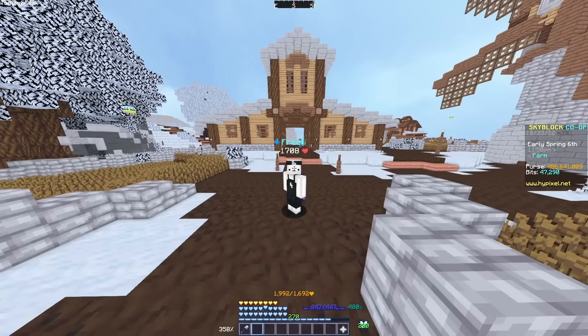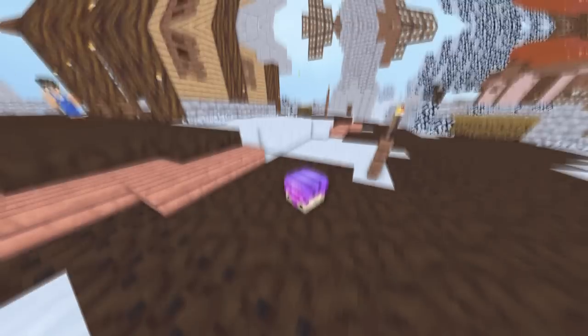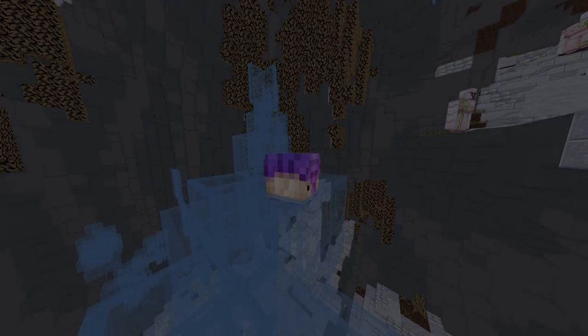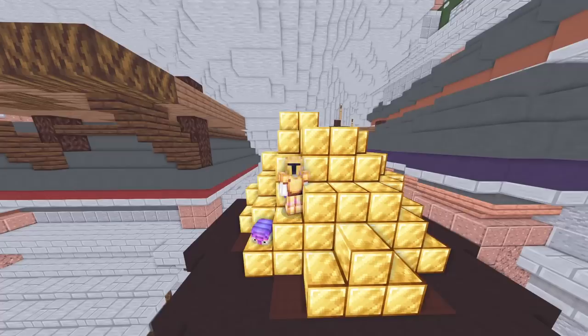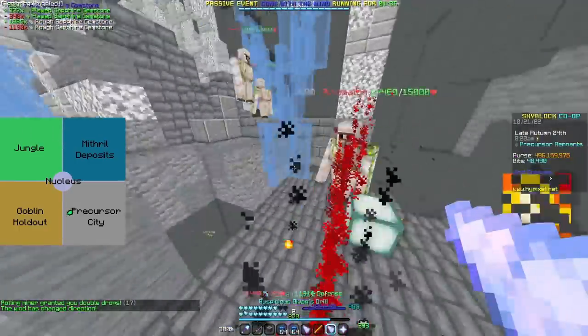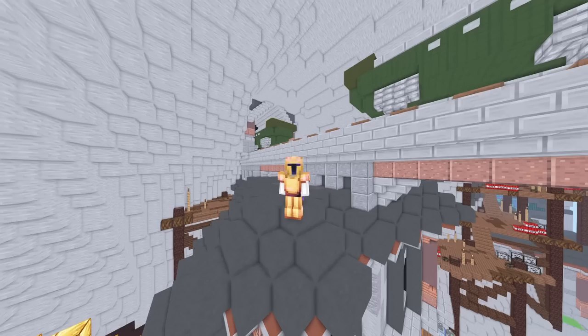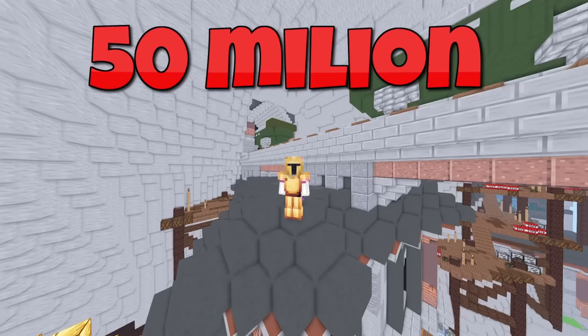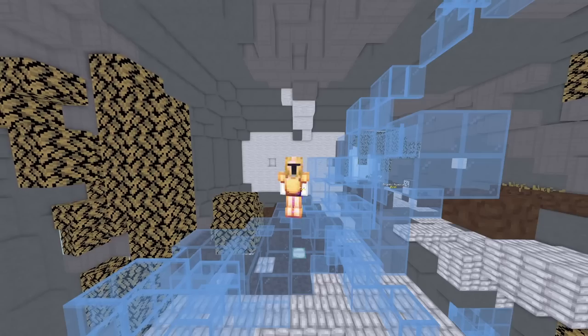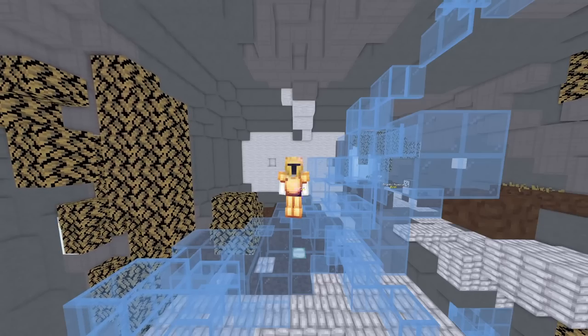Apart from one thing — it's armadillo mining. It's a new strategy used by every top miner to get insane amounts of money. The best armadillo miners can make upwards of 50 million coins per hour. And that's why after 24 hours, I should have around 1 billion coins. Now, without further ado, let's start mining.